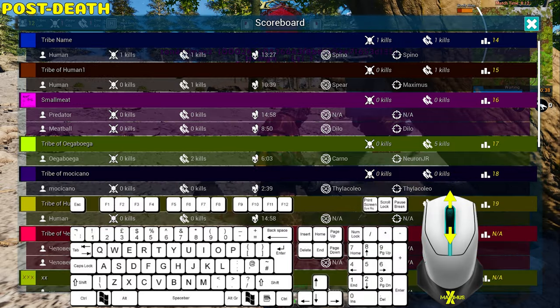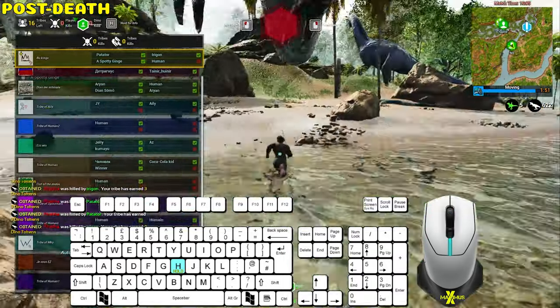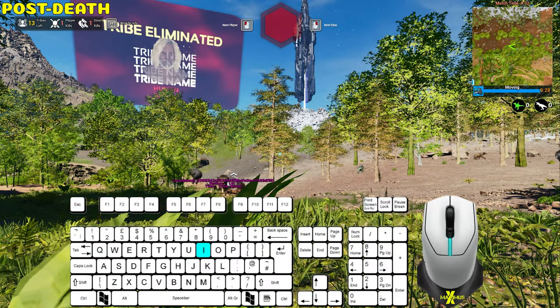Press X for the scoreboard. Use the mouse wheel scroll to look up and down. Holding H brings up the list of tribes. Press I to get rid of any information on the screen.